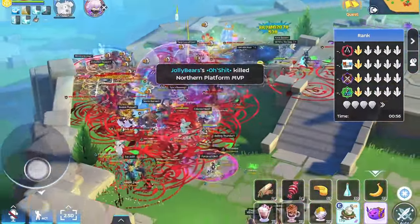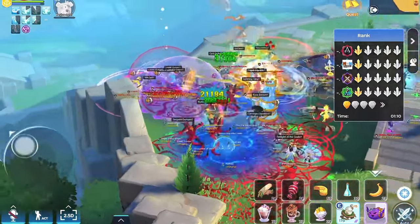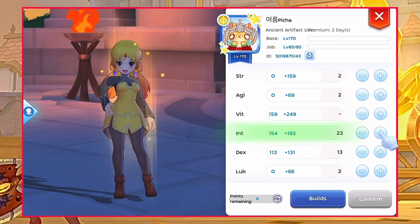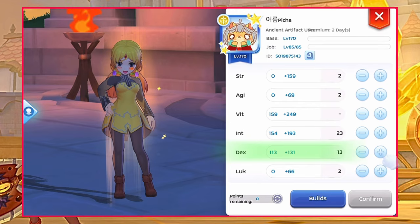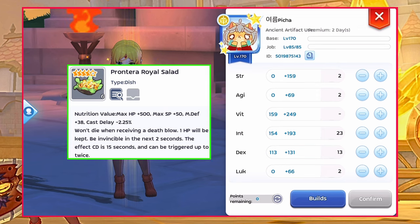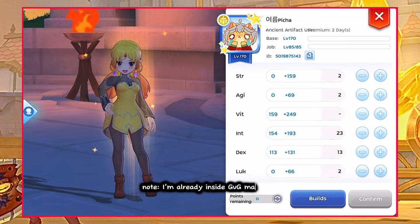As always, feel free to adjust anything if you have better item and card options available in your account. Now let's get into it. First, for stat allocation, max out VIT for DEF and HP, and then INT for more MDEF and stat resist. Then allocate the rest of the stats to DEX for casting time reduction. I already have Mil B here for additional stats and 6 pieces Frontier Royale Salad for anti-fatal buff, just to give you an idea of my overall stats.